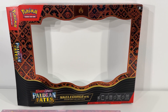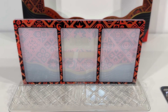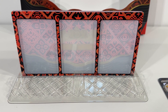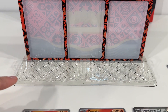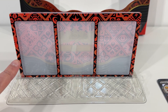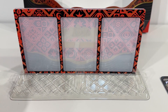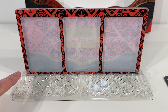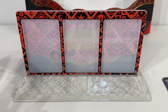Definitely a lot of awesome things inside this Skeledurge EX Premium Collection. The first item is the awesome display case that comes with the collection — room for three cards to be displayed in there. It's got magnets so it's easy to open and close. I continue to be disappointed in the plastic display stand they include for propping up the display container — it's just not to the same quality. But really happy to get this awesome fire-colored display case. I think it's super nice.